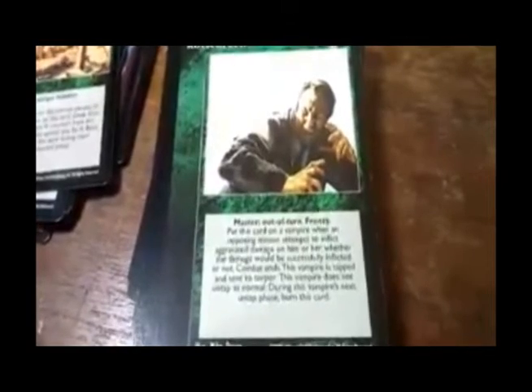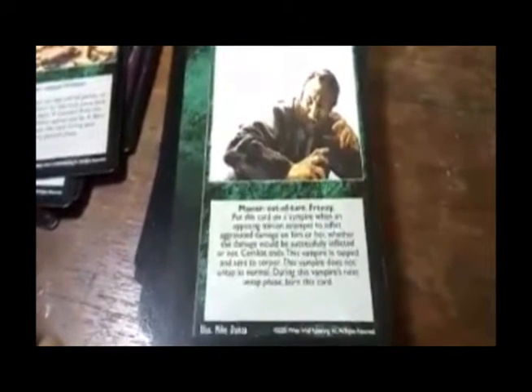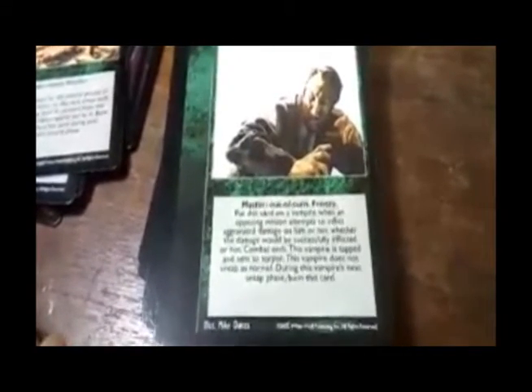Frenzy — master out of turn. Put this card on the vampire. When an opposing minion attempts to inflict aggravated damage on him or her, whether the damage would be successfully inflicted or not, combat ends. The vampire is tapped and sent to Torpor. The vampire does not untap as normal during the vampire's next untap phase. Burn this card.